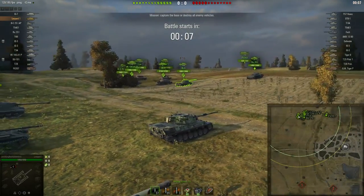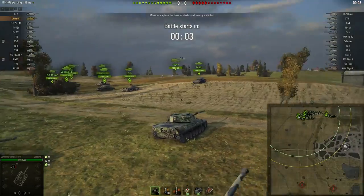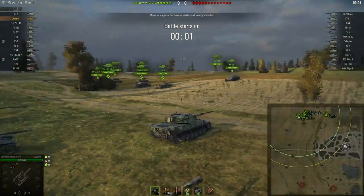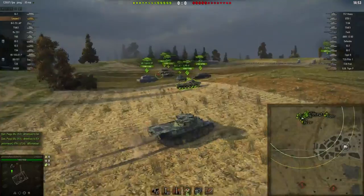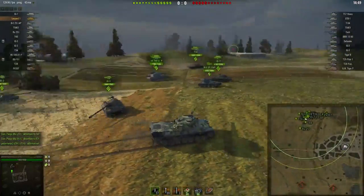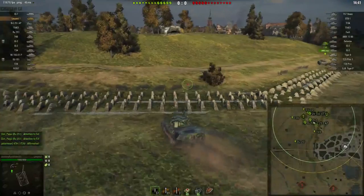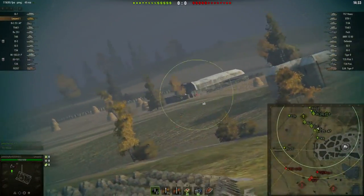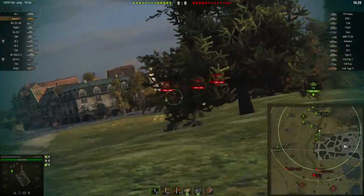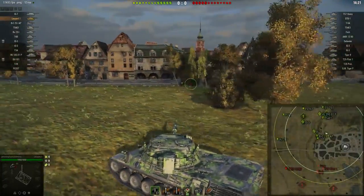Hey guys, it's your boy Lemmingrush. Today we're going to be doing another how to pad WN8 video. This is going to be a follow-up to my previous video where I was in the 907 on Himmelsdorf, and I basically just drove into them and did 7k damage. I'm doing this again because of all the comments I got on my previous video. The majority of people felt like you could not pad WN8 or be aggressive when you're in anything but a Russian medium.